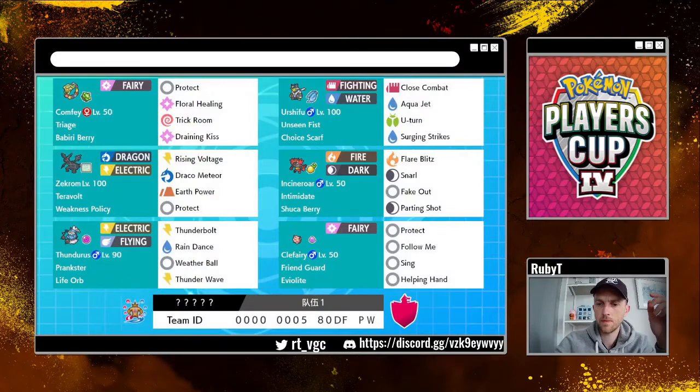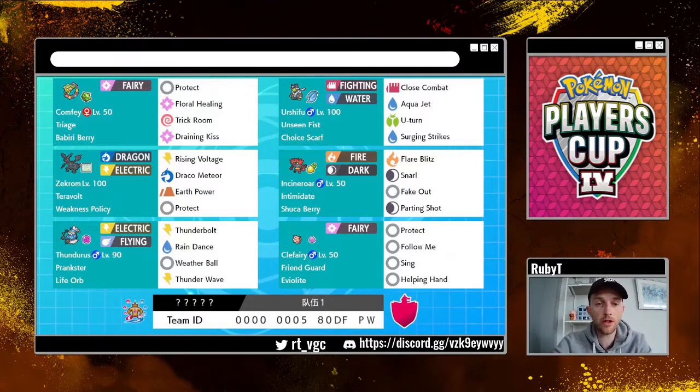I thought, you know what, I'm going to try this out. I tried out the Zekrom and it's just better for this team in every way. Here you can see the team: it is comprised of Comfey with the Berri Berry, Choice Scarf Urshifu, Weakness Policy Zekrom, Sitrus Berry Incineroar, Life Orb Thundurus, and of course Clefairy with Eviolite and Friend Guard.